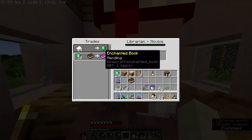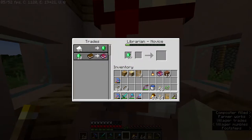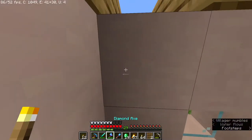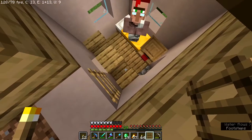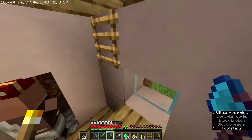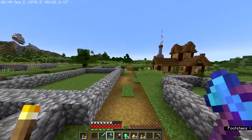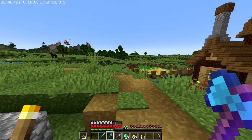Mending for 10 emeralds - I will take that! Now we have a mending villager, which is really nice. I don't have any more books so I can't buy anymore, but at least we have a mending villager. I might just keep this villager locked inside so they don't die. I don't think villagers can climb ladders, so they can't get out but I still can. I might just work on another villager until I get fortune, then I can put mending and fortune both on one pickaxe.